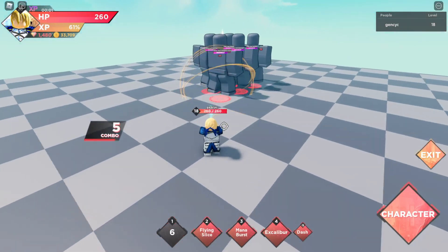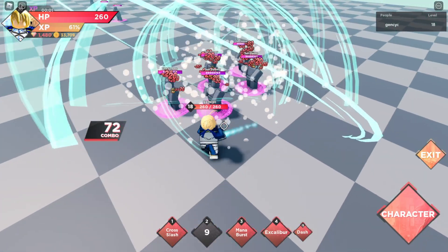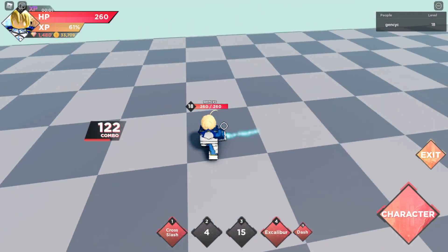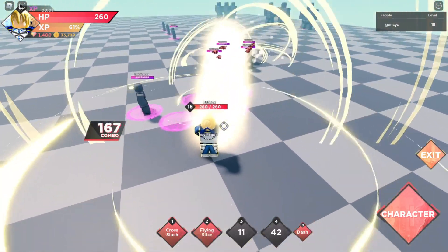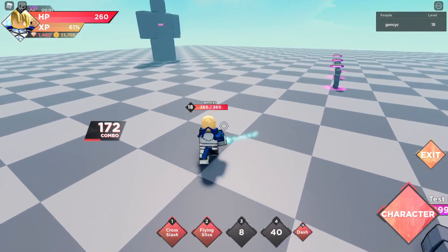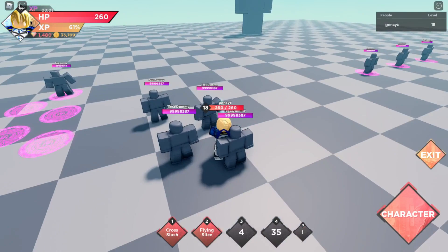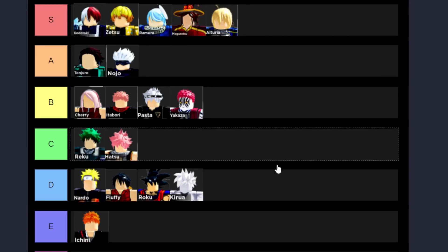Last but not least we got Alturia. Her skills look like Pasta's — she's holding a sword as well. Her damage is pretty high. Her third skill does lots of damage and is good for enemies lining up. Her fourth skill is like the third skill but with more than twice the damage. This is a really good character dealing a great amount of damage. I'll put her at S rank, equal to Konotoki, Zetsu, Ramura, and Meguretsu. She deserves to be at S rank.